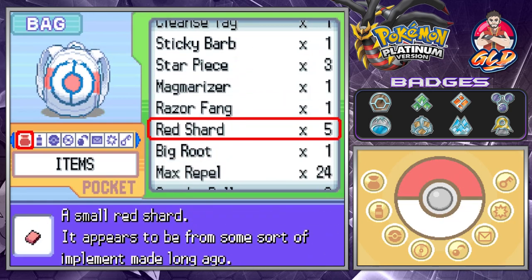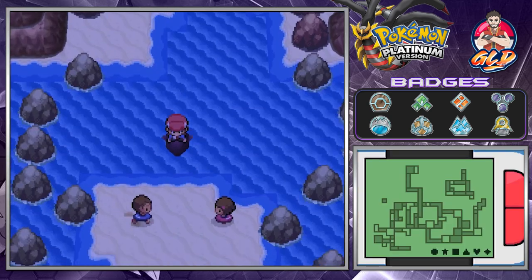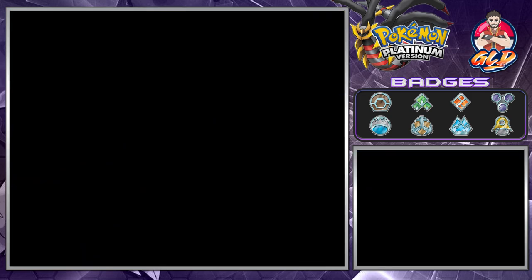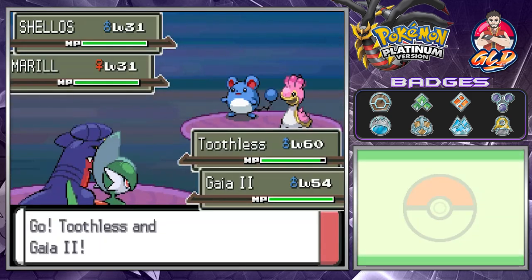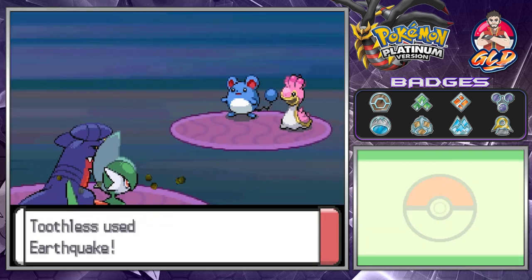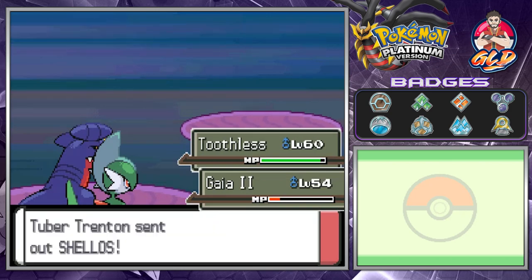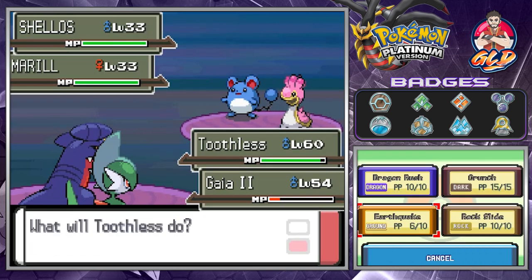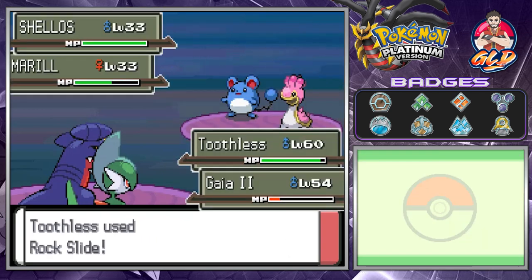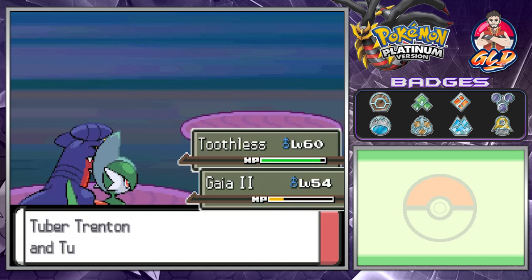We've got quite a few Max Repels. A few episodes ago we went into the Pokémon League and got our butts kicked by Cynthia. Anywho, here we have a level 31 Pokémon — I'm just going to destroy them all. Toothless has no mercy, and here comes a Shellos and a Marill — let's do the same thing. We are overpowering our Pokémon and just like that, we win.